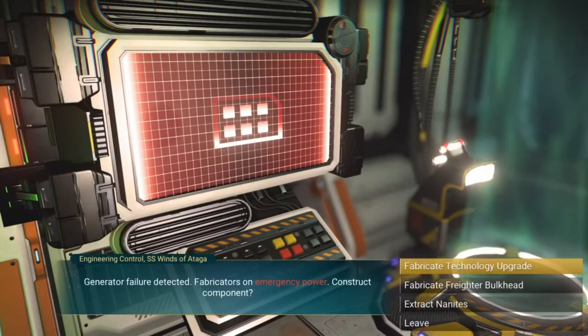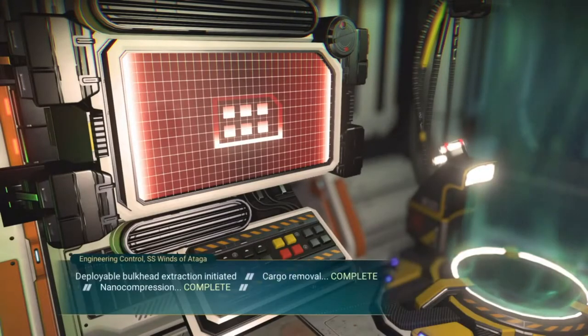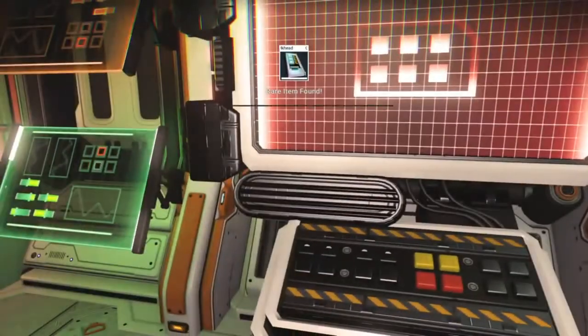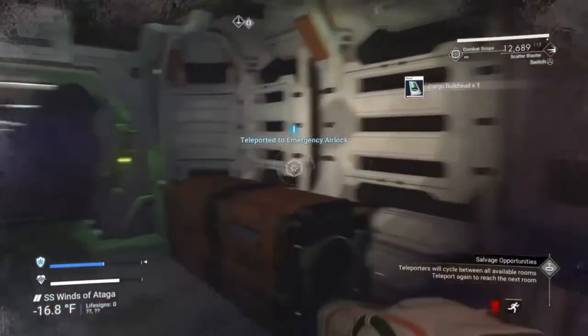The other options at the engineering control were: fabricate technology upgrade, which gives you a random class of a random upgrade you can use on your freighter; or you can extract nanites. If you don't need either of the other two and just came for the loot, that might be your best option.